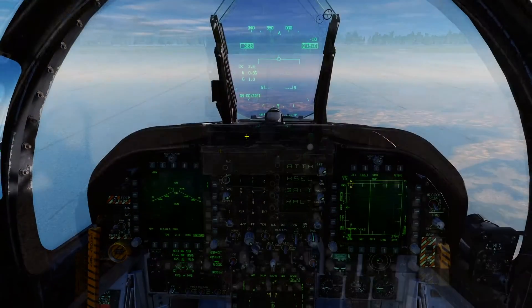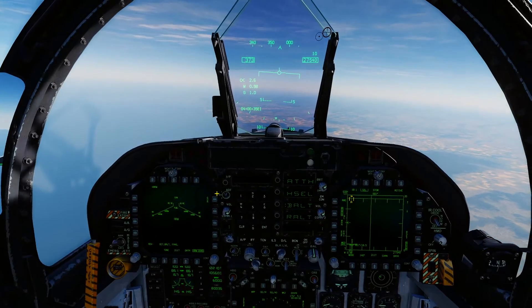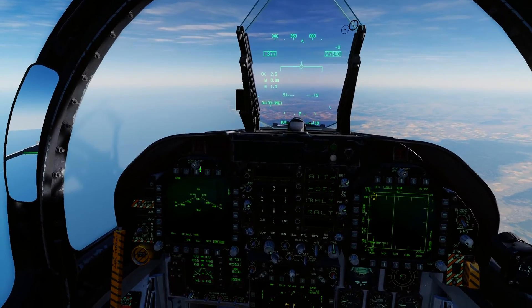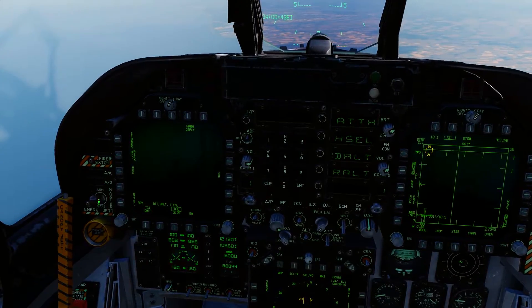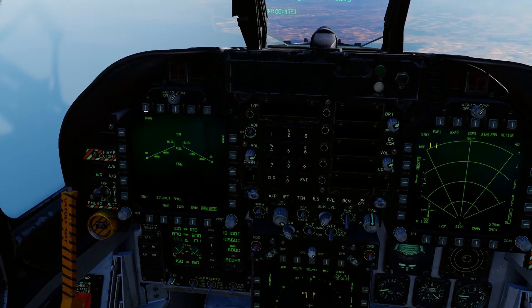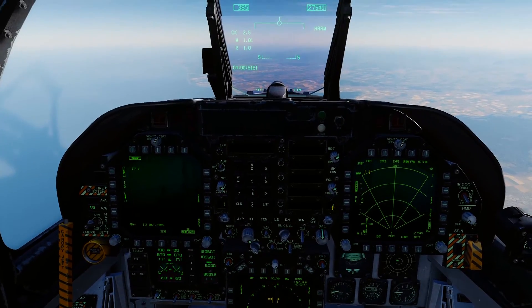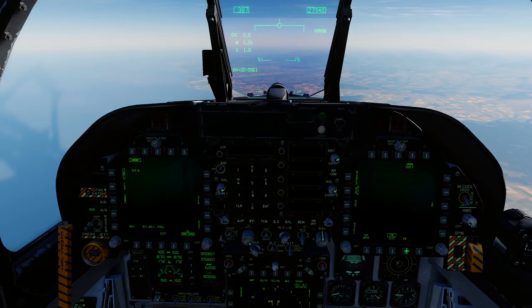We're in the jet, airborne, and pushing in on target to find a couple of SA-15s we put in the mission editor. We've got four HARMs on board. To select them, go to master arm to arm, select air-to-ground mode, and go to missile. Because we're doing a SAM strike, taking out SAMs.